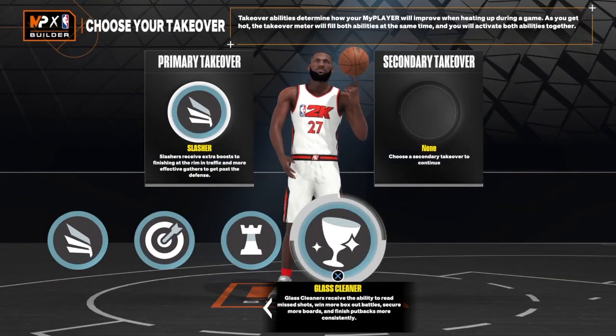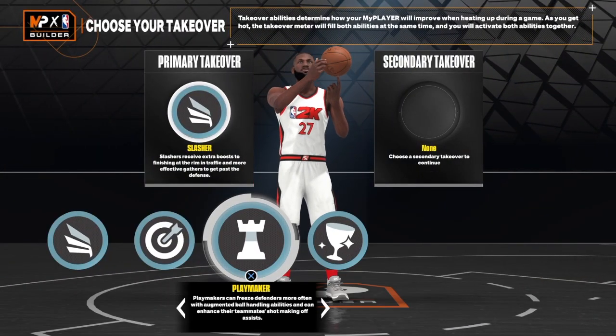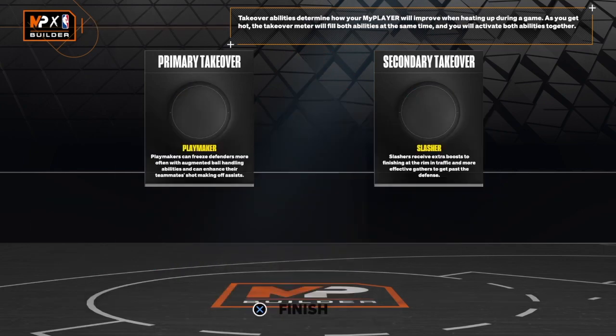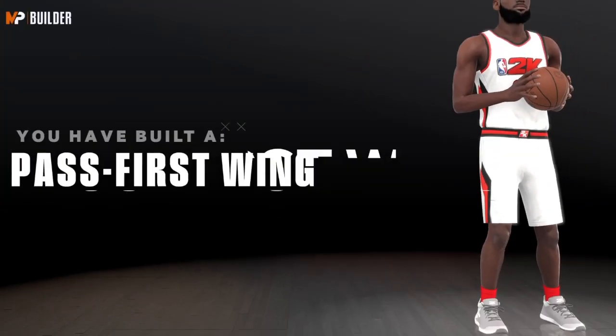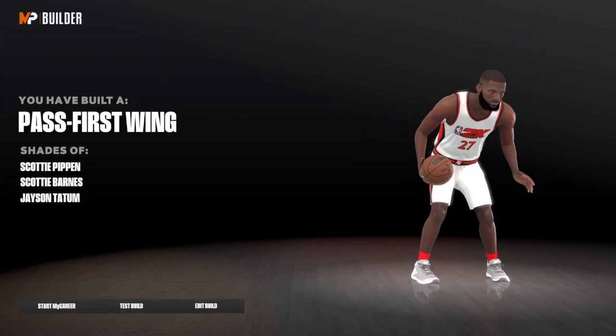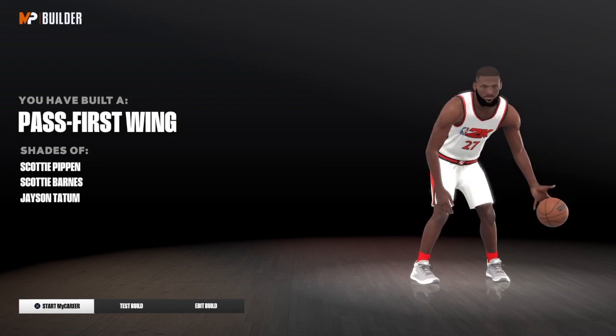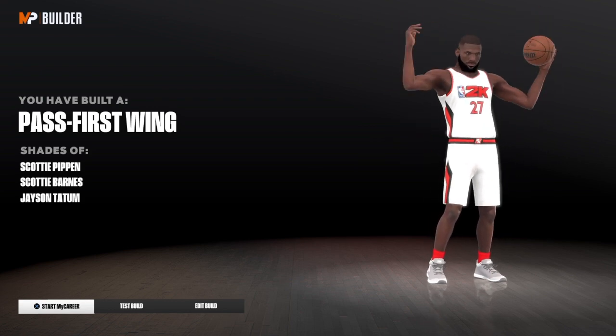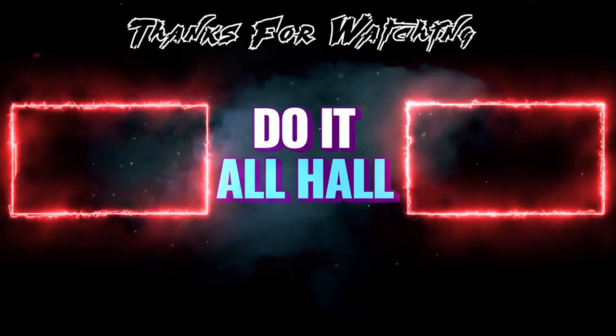For the takeover, we got finishing, drop shooting, playmaking, and rebound. Pass first wing — I told y'all! We got that extra badge. We got Scottie Barnes, Scottie Pippen, and Jayson Tatum comparisons, man. Pass first wing, that's the build. Love those that love you, and I'm out of here. We'll see you next time.